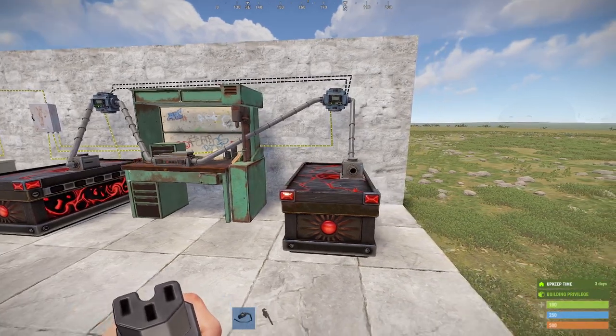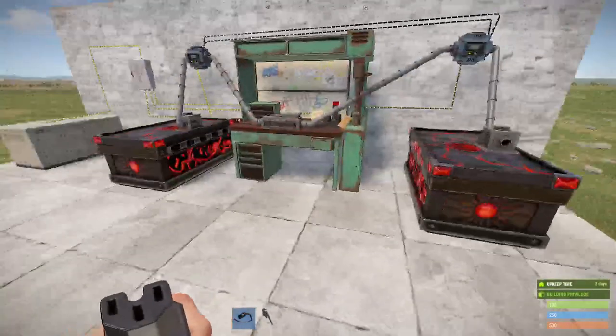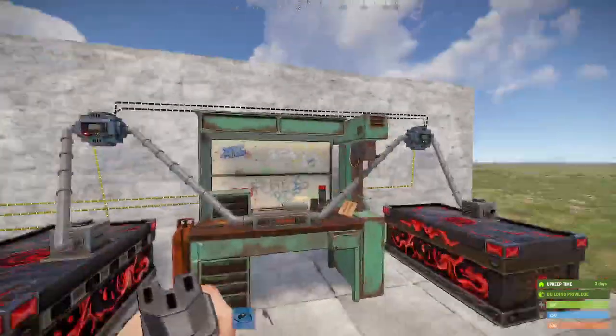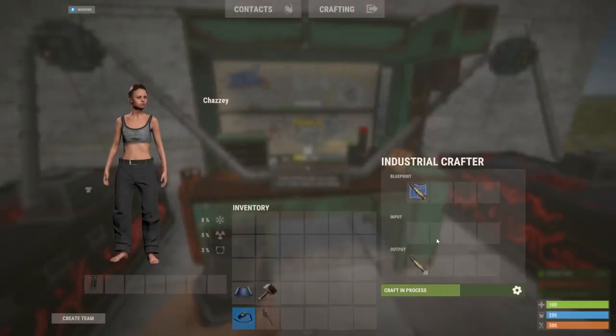Let's say you kill some naked roaming AK and he's got four stacks of ammo on him that you depot into your box - you've got enough ammo and don't want to keep crafting more. The crafter will finish its last two crafts and then automatically turn off because it won't push any more ammo in.